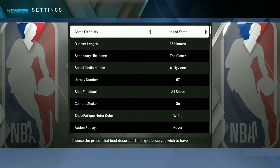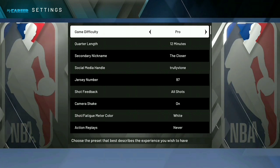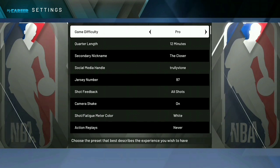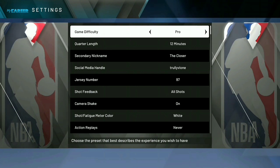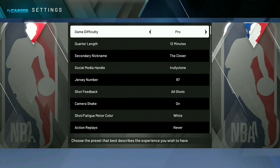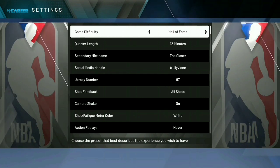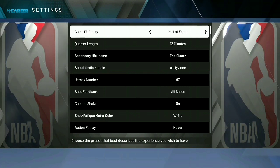If you're 95 and up, just put it on Pro so you can get the badges. At a certain point you probably wouldn't need Hall of Fame — you'd just need the badges. You're going to perform well on Pro, so it wouldn't matter. You wouldn't need Hall of Fame unless you just like the challenge.